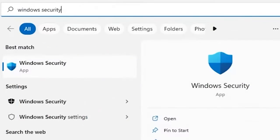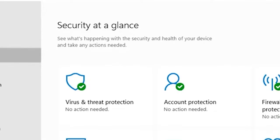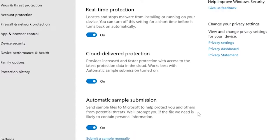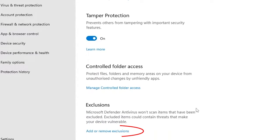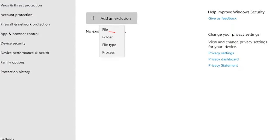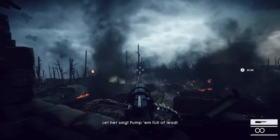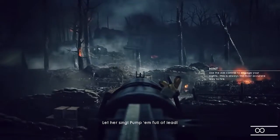Press the Windows key, type 'Windows Security' in the search bar, and click Open. Go to Virus and Threat Protection and click Manage Settings. Under Exclusions, click 'Add or Remove Exclusions.' Click the 'Add an Exclusion' button and select Folder. Choose the .exe file of the game and click Open. Once done, turn on the Windows Firewall again to secure your computer.